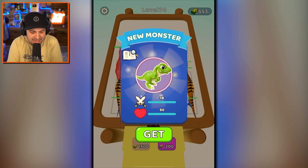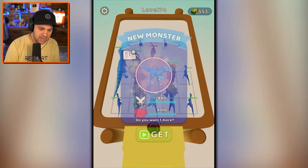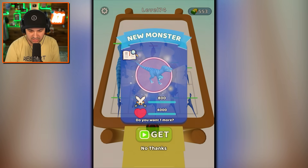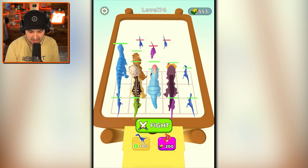We're adding new dinosaurs. You get merged. You two get merged. Hello — what are you? I don't know. You look like a velociraptor to me. We got another guy, welcome to the crew.